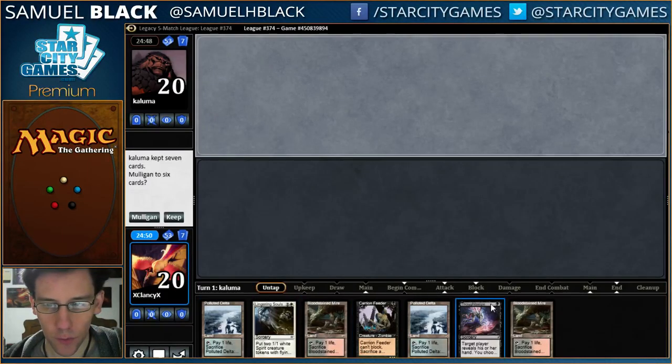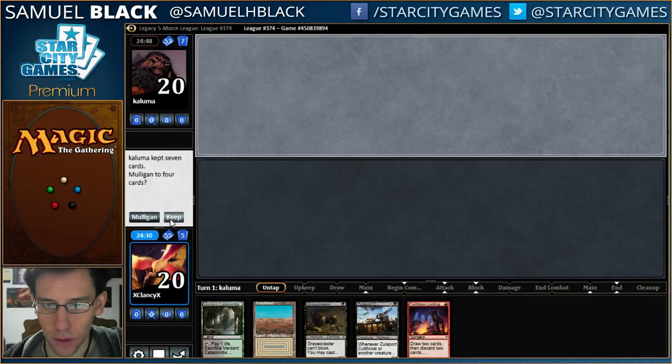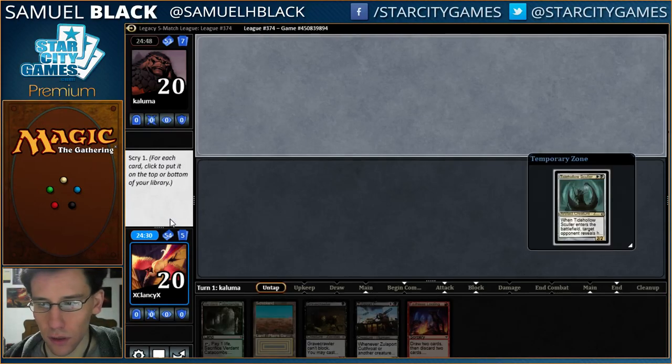Hey, this is Sam Black with my first match with Zombies and Legacy. I'm on the draw. His hand is a little bit weak — I don't have any of my best cards, but four lands is kind of a lot. I'm actually going to mulligan this. I have to mulligan this, and I'll keep this. I guess I'll put this on top.